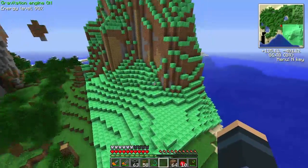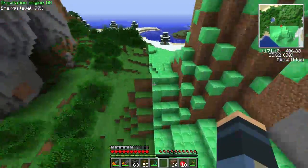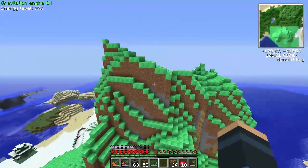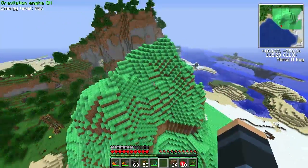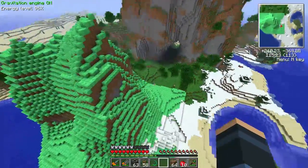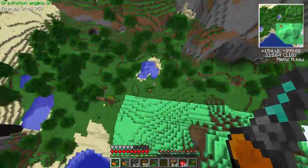Hey guys, just a quick update. This is what it looks like with just the snowcap here — the turtle's just started doing stage two. You can see this block would start before and this block would start before. But yeah, this is what it looks like with the snowcap and without being converted totally to emerald. So that's just a bit of a comparison point for you. I'll come back hopefully once this guy's done everything.